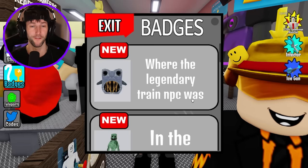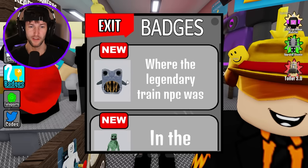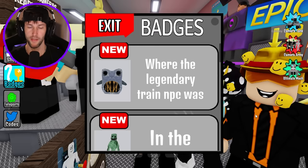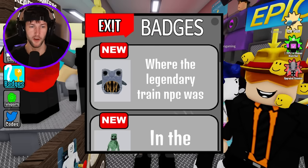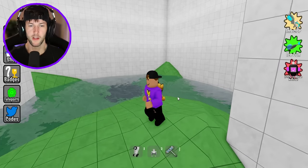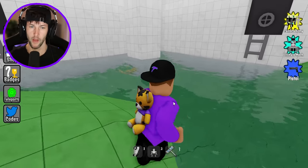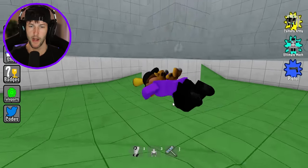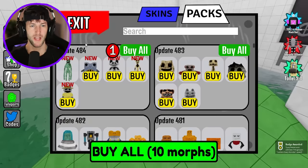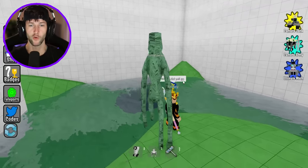They're pretty easy to find, I'm pretty sure, but they're definitely kind of creepy-looking. This first one — where the legendary train NPC was — I don't even know what that thing is. Is that like a giant fish? We're gonna have to go over to Choo Choo Charles. And I also see a morph right here — oh my gosh, it is! I don't even know what that thing is! Some kind of water creature! Why is he so tall?